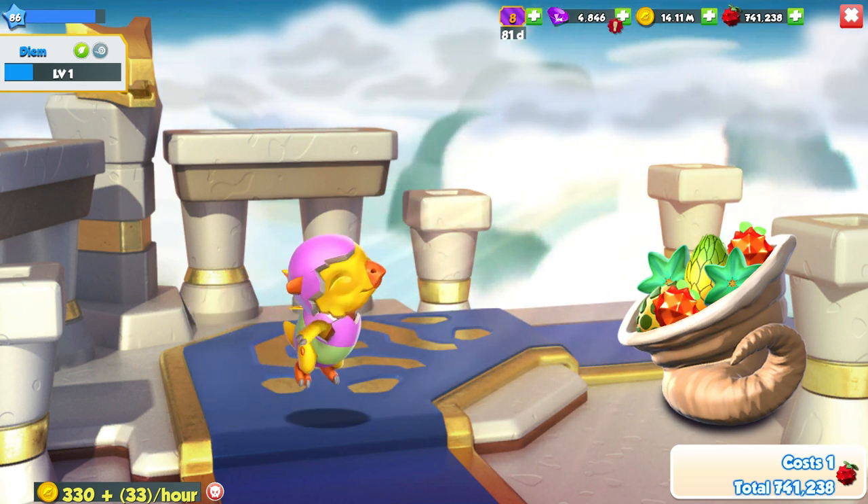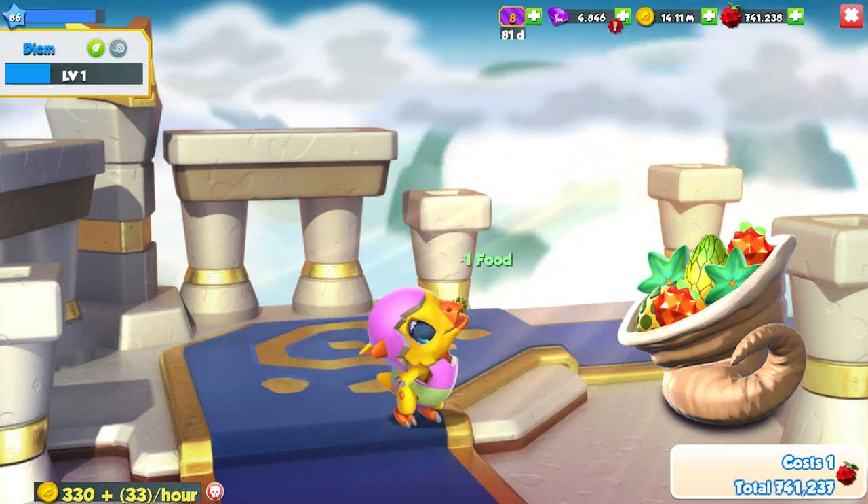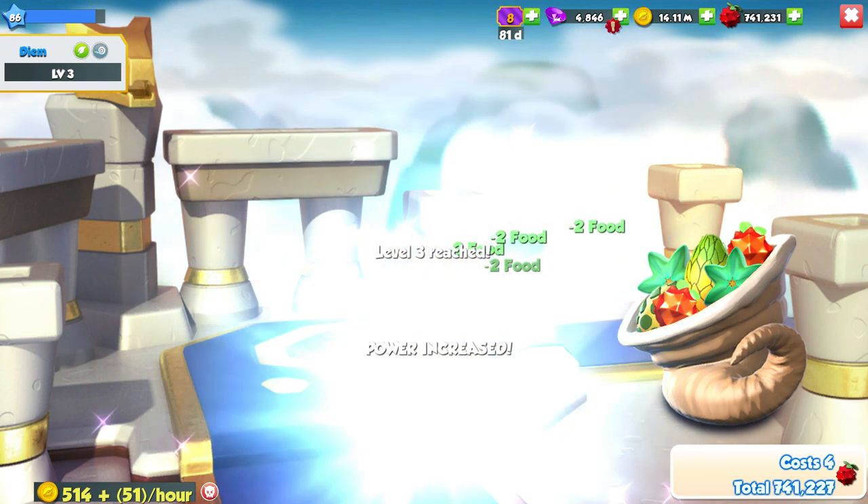It does kind of seem weird that this is a dragon. Look at those wings — this does not look like a dragon. This looks like a little chick. But it is called the little chick dragon for a reason, I guess.